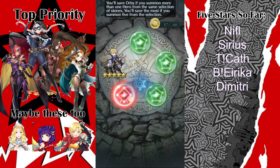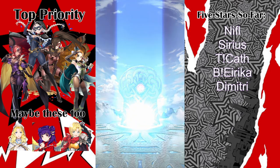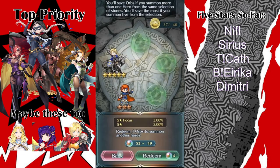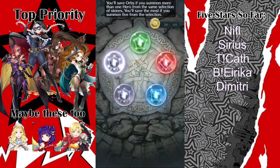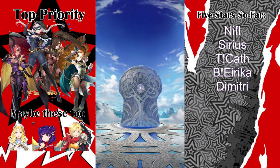And that's another 3-star. Hi Roy. I'm just gonna not — I have enough. Let's just leave those alone. I'll summon this one singular green. I didn't want to just throw a bunch of orbs at 3-stars.